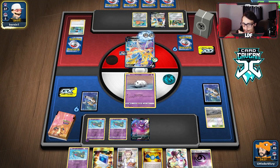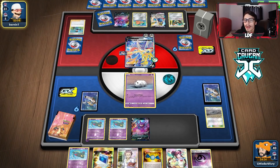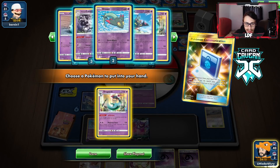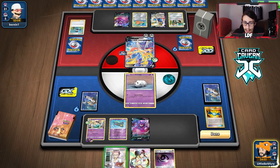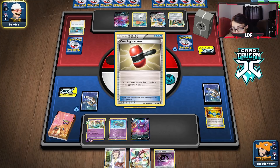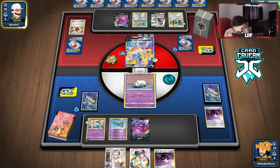Bringing in Zamazenta is fine. He benches Crobat — Crobat can be a target for our Dragapult attack. He uses Intrepid Sword again and still doesn't hit energy. We draw another energy. I'm worried about Lucario & Melmetal coming down — that could mess things up badly. I'm feeling like holding the hand — we have Rosa so we might as well. We should have researched because we could have gotten a Cursola. He plays hammer and gets heads — should have gotten Cursola there.